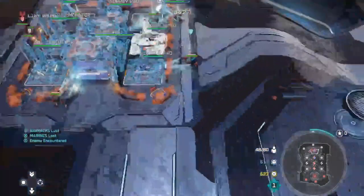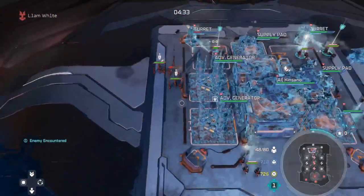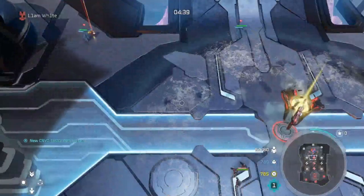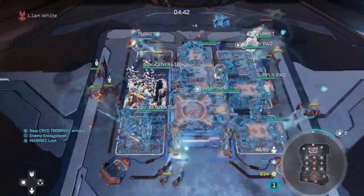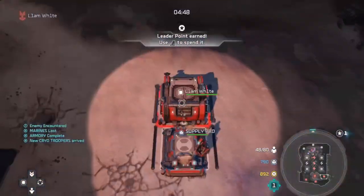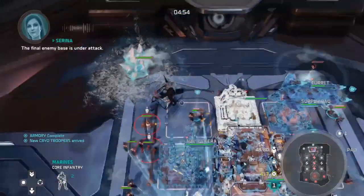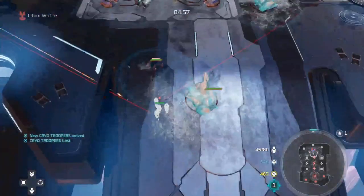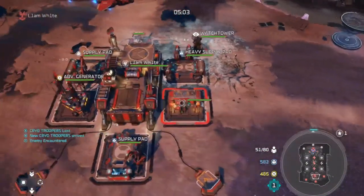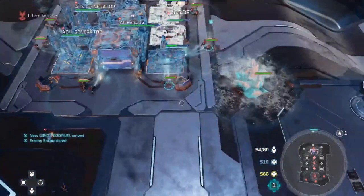I wouldn't normally go bison into Tech 2 with Serena, but for the demonstration of the video to get it over with quickly - if you're ahead, you can swap straight into bison. We're ahead right now; they did get into Tech 2 but their base is frozen and they have no eco. Their eco is coming in super slow and that allows us to get back ahead on eco after building all of those cryo troopers and snipers.